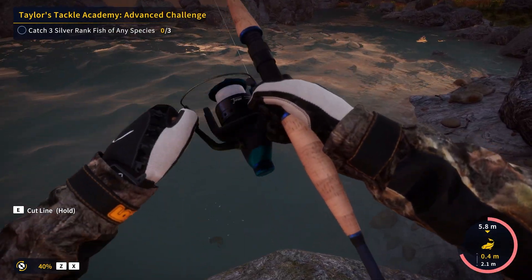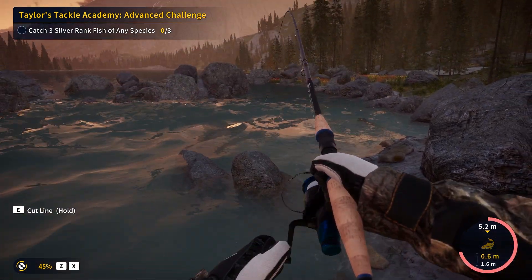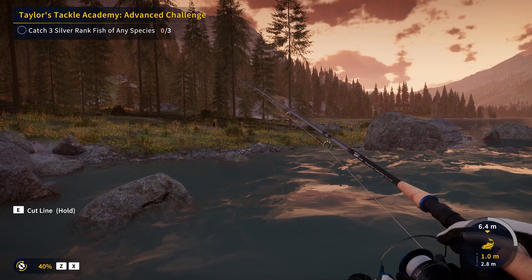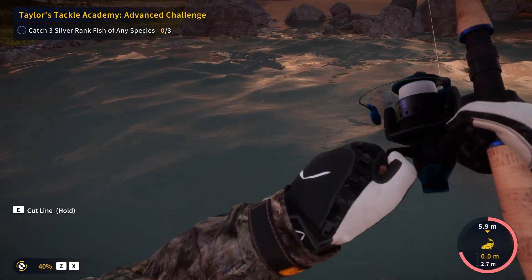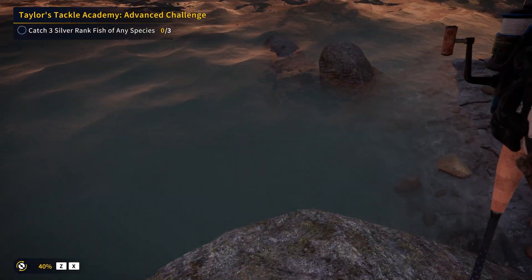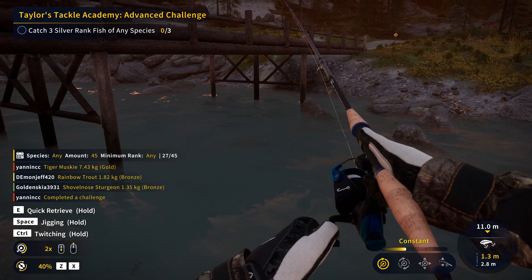There's one right on top of me. He's not wanting to come up though. Whatever it is, it looks a little bit bigger than the other things that we've been catching - it doesn't look that bad at all. I don't think I can even buy a bigger spoon or spinner just yet. Everything I'm catching is just a bronze, and obviously I need three silvers to complete the challenge, but this guy's really not wanting to come up at all. I've been fighting this thing at five meters for two minutes - he's not coming up. Oh and there goes the line. I don't know what was wrong with that - it might have been caught on the rocks or something. He just was not coming up at all. It's probably the silver - that's probably why I didn't catch him.